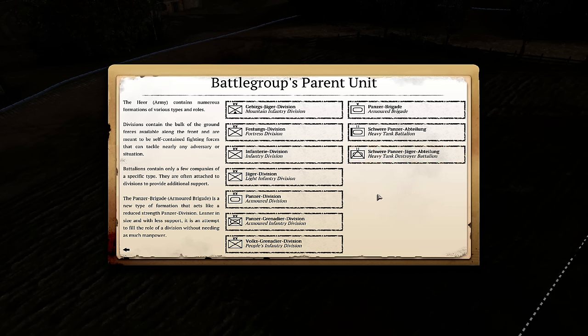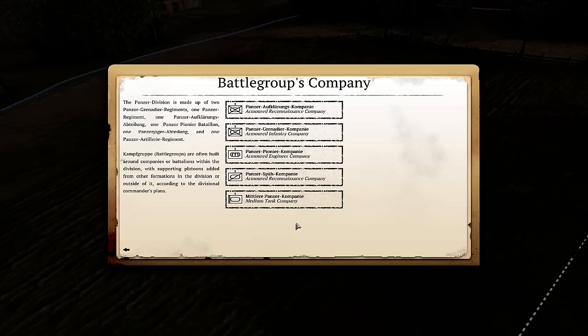Within the Army you have numerous different divisions as well as sub-units of battalion strength. Here's another layer of distinction. In our case we're going to choose Panzer Division. Within the Panzer Division, here are the different companies that you'll be able to choose as the basis of your battle group.